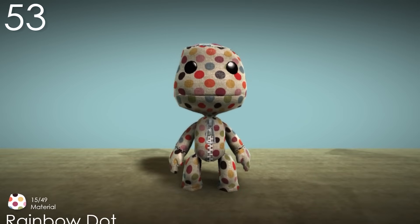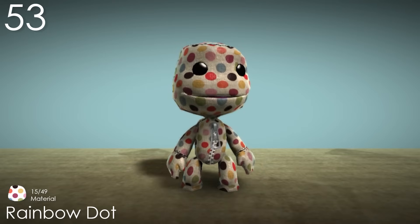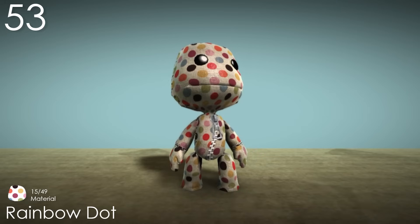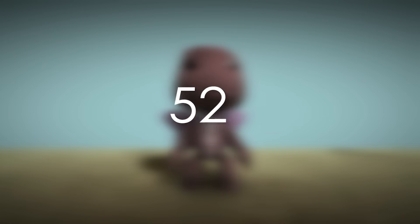Number 53: Rainbow Dot. This is a material with a white base that doesn't actually come across as being primarily white. The concentration of polka dots and variety of colours really lets this costume stand out from a lot of others. It's a simple layout that's done super well. It would have been nice if the base was a bit different though.